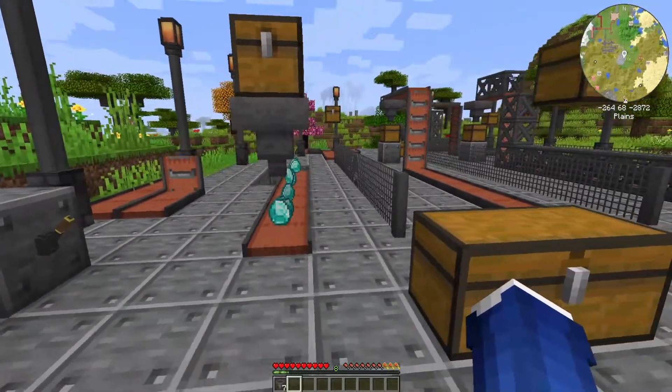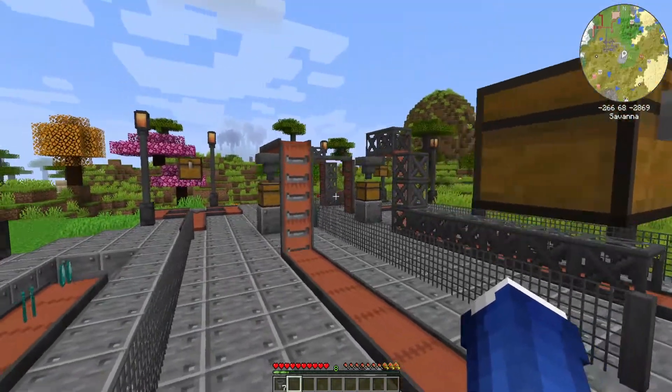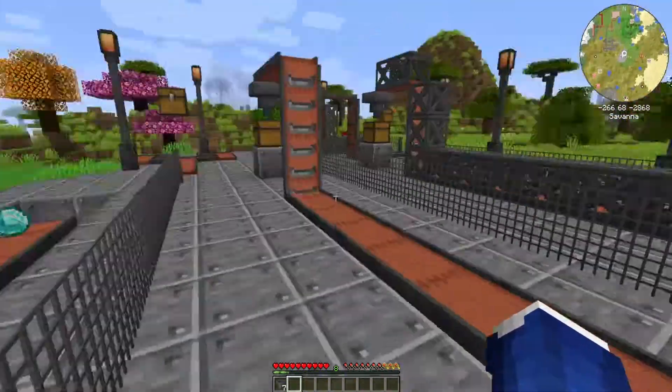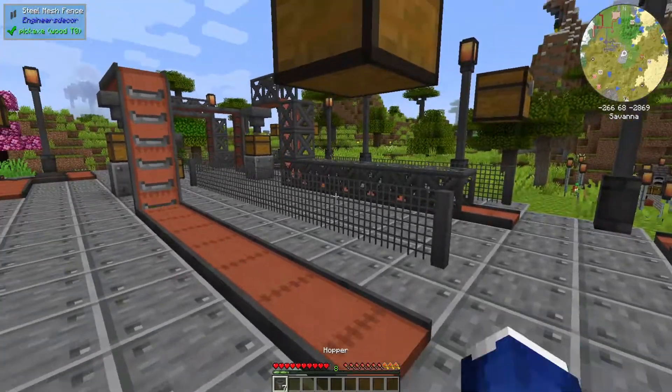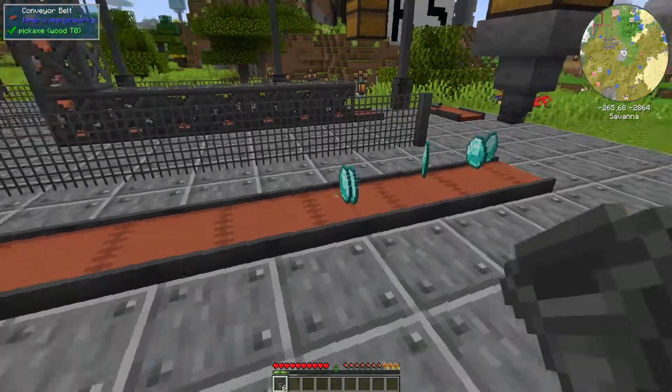Say your base isn't on a flat line and there are a lot of hills between your mining camp and your base - well that's what vertical conveyor belts are for. These can be used to surpass all kinds of terrain. We have our diamonds, let's go ahead and drop the hopper and watch it start dropping them out.